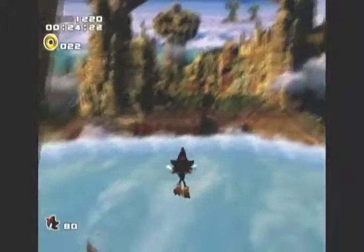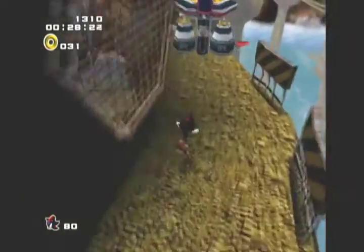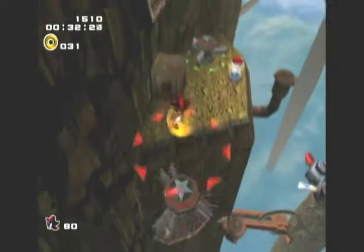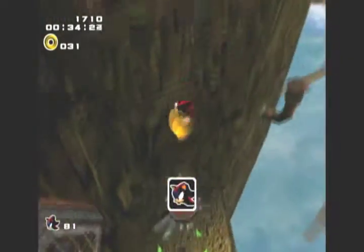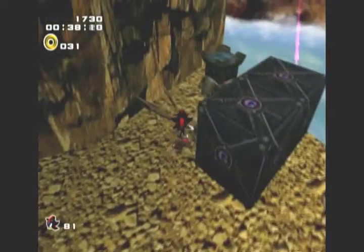Gonna go up the little bumper thing. I'm gonna kill this guy, keep jumping, jumping. And when we get up here, there's gonna be a mystic melody right next to where the checkpoint is — see where those barrels are? We go mystic melody right here.